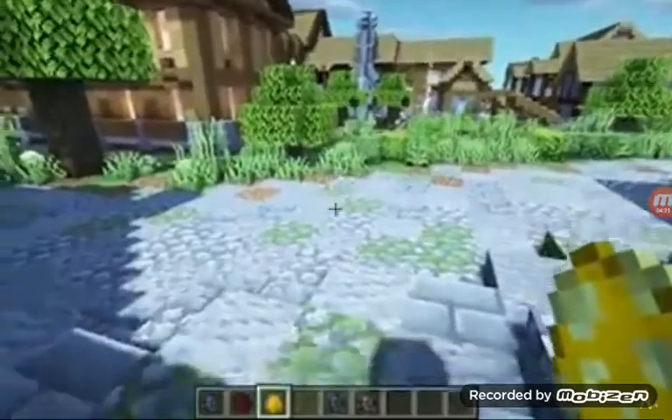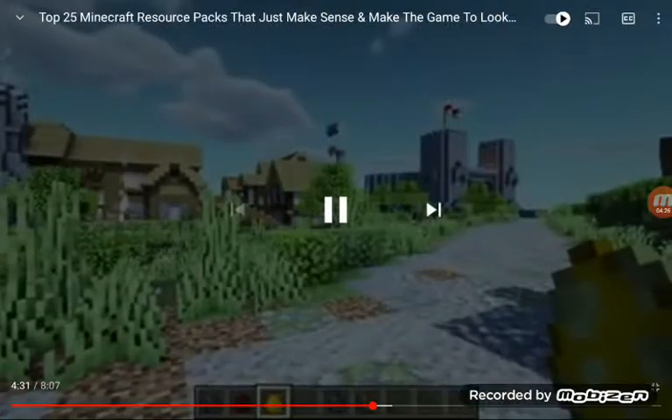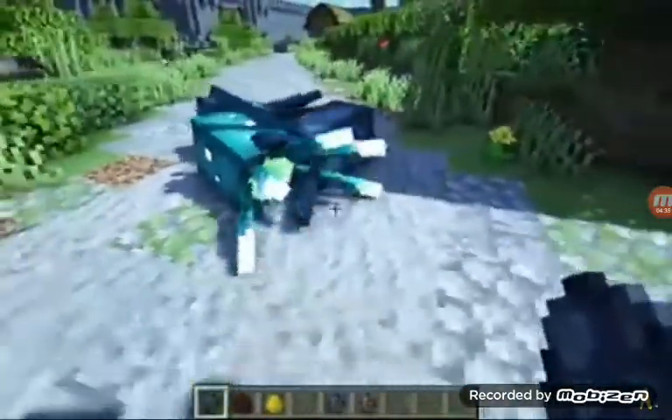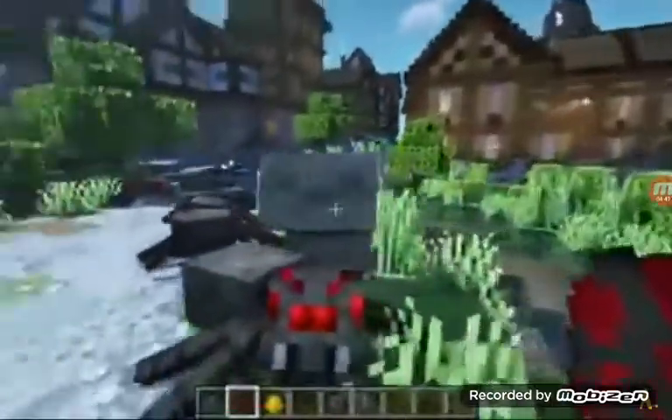This next resource pack is called Mobvote. Now this adds mob variants to creatures already in the game — creatures that were in the Minecraft mob vote. So with squids, every so often you'll get a glow squid. When you spawn spiders or cave spiders, you'll have a chance to get the Cave Spider variant. And also with squids, there's a chance you'll get one of these super freaky squid variants. If you spawn a cow in a flower biome, you'll also get a Moobloom.